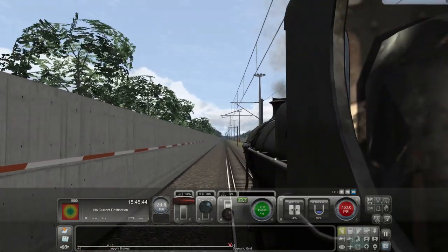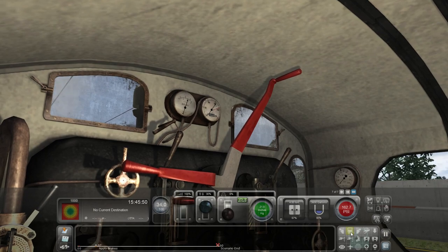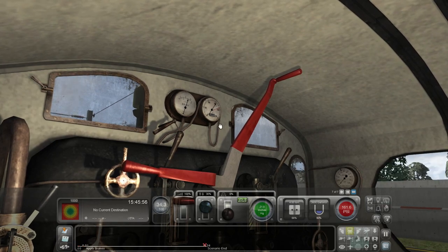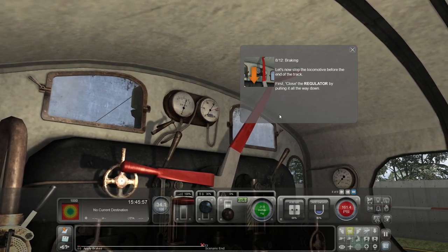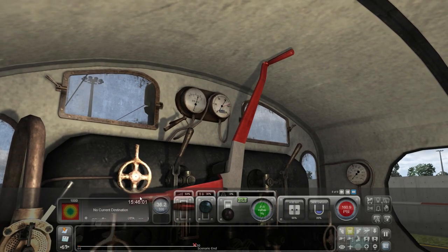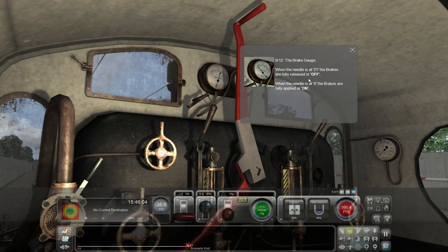I'm out here - did I do it? How do I get back in? I already had it up - a bit of an unsafe maneuver there. Now let's stop the locomotive before the end of the track. Close the regulator by pulling it all the way down - trying to pull this down. The brake gauge - when the needle is at 21, brakes are fully released; when at zero, brakes are fully applied.